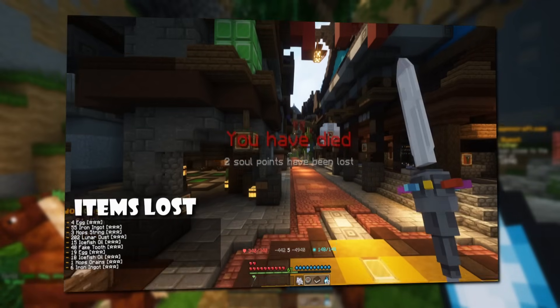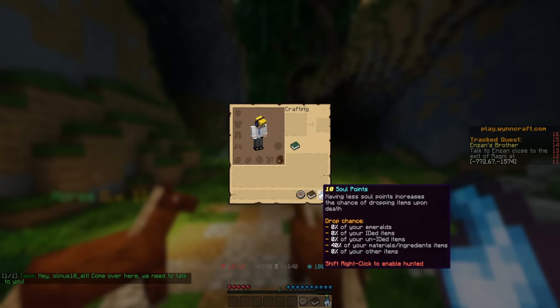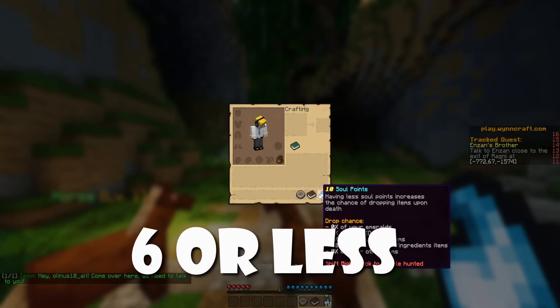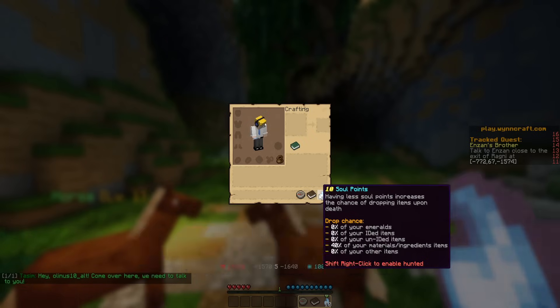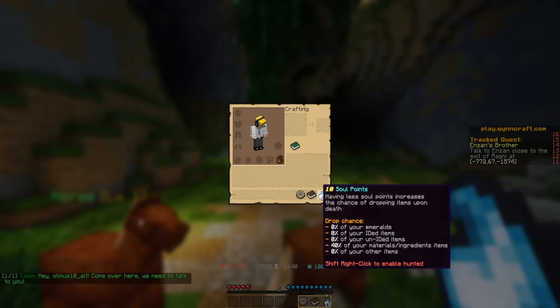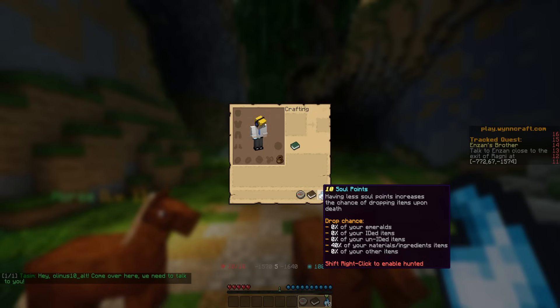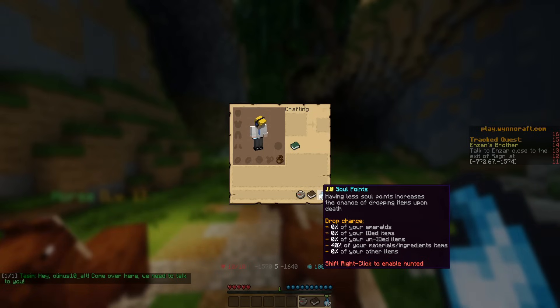Lastly, we have the soul points. Basically, the less you have, the more items you risk losing when you die. You can hover over them to see more specifically what items you risk losing, but you're only really at risk once you're at 6 or less soul points. There's a max of 15 soul points, and you get a new one every 15 levels until level 75. Once you die, you lose 2 soul points, and when you use a teleportation scroll, you lose 1 soul point. You can gain soul points back every sunrise — usually you get 1, but some items can increase it to 2.